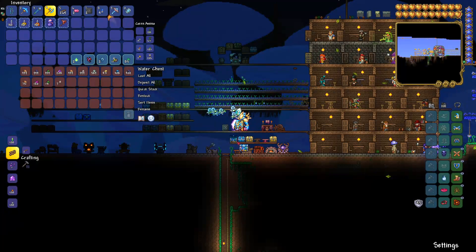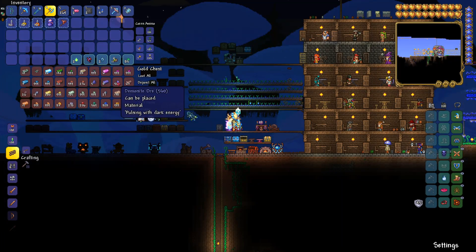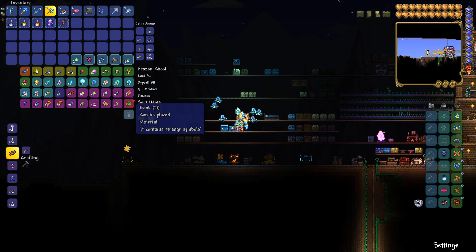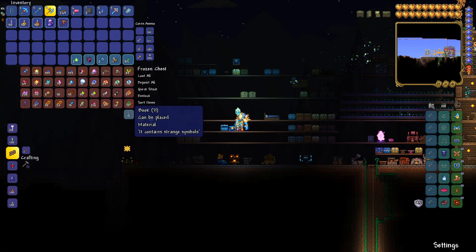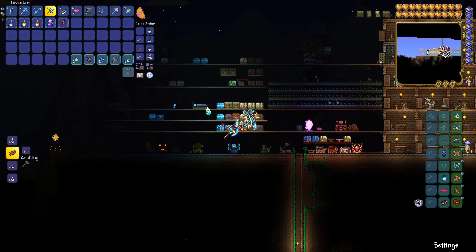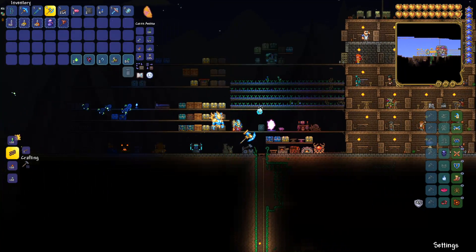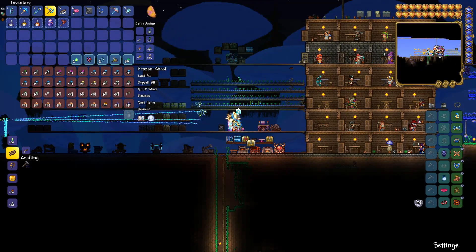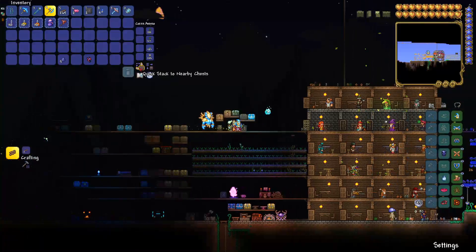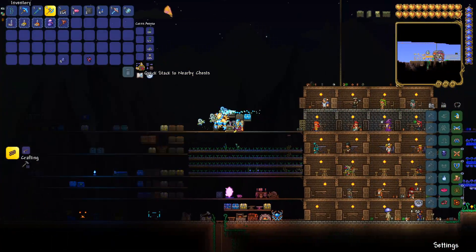Just five shadow scales here. There must be more shadow scales somewhere - maybe we put it in another chest because we defeated him and got a bunch. Maybe it's in one of these ones. We still have our biome keys. We should have more - we can quick stack shadow scales somewhere. Maybe they were on the character or something.